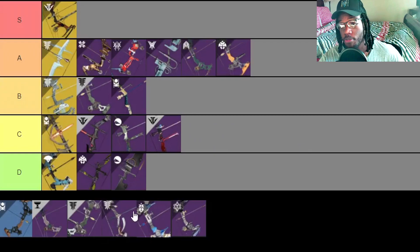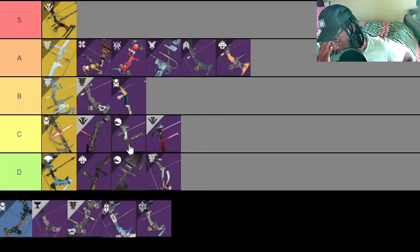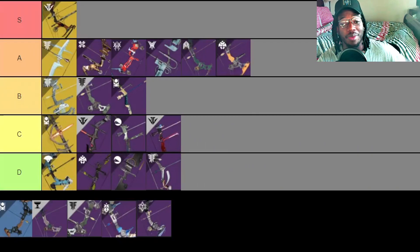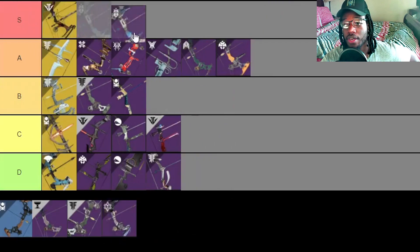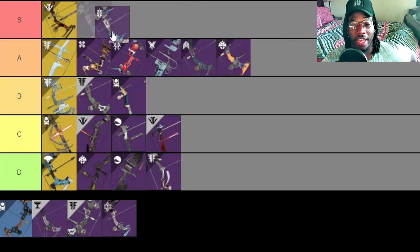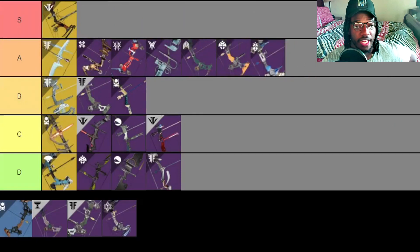Next is Under Your Skin. I was actually going to go for this bow over the Fel Taradiddle until I saw it was energy. The perk pool is excellent — Archer's Tempo, Successful Warm-Up, Explosive Head, and Dragonfly. That's basically the holy trinity plus one. It also has a draw time masterwork available. I really want to give it S tier but since you can't craft it, A tier feels right.